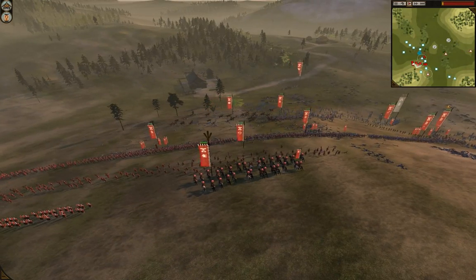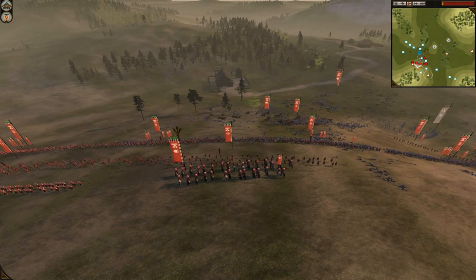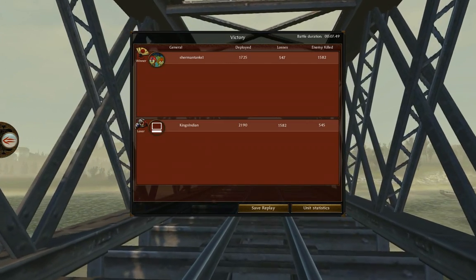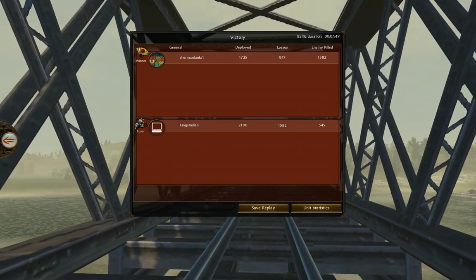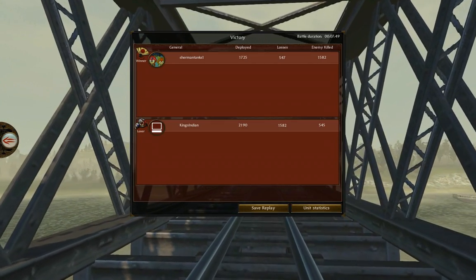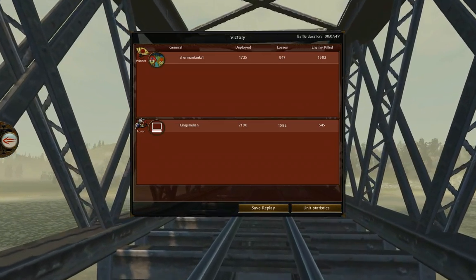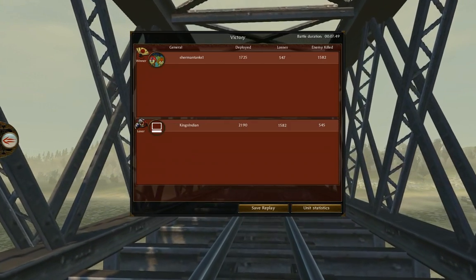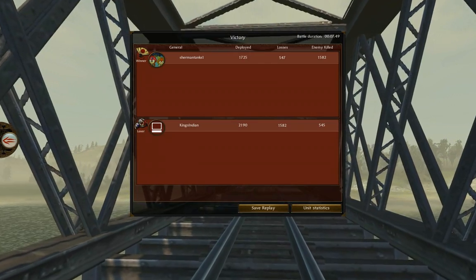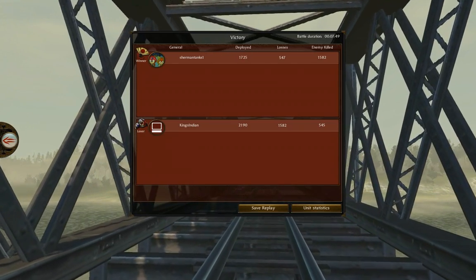Sherman Tanks takes game number two on Chubu Pass — King's Indian's home turf. Let's look at the numbers on this battle. Sherman Tanks deployed 1,725 men and lost 547. The numbers are the story in this one, folks. Compared to King's Indian, who brought 2,190 men and lost 1,582. Insane. Great hold there by Sherman Tanks.